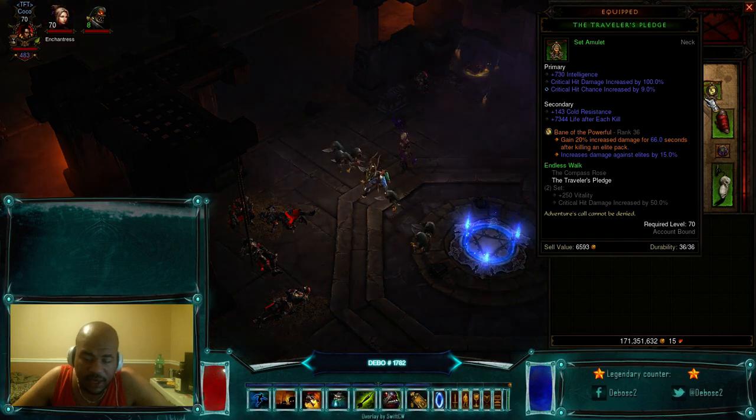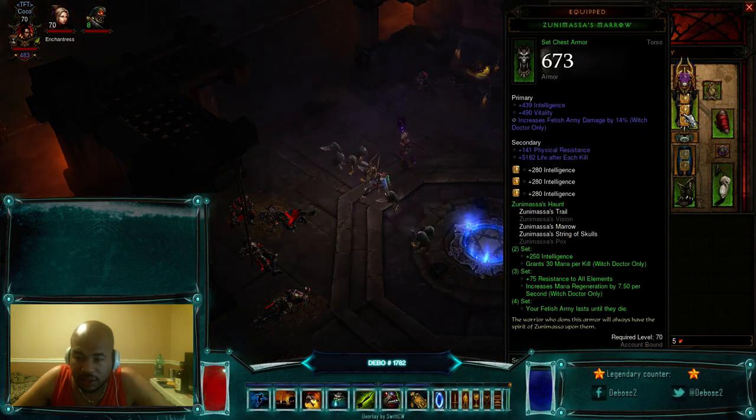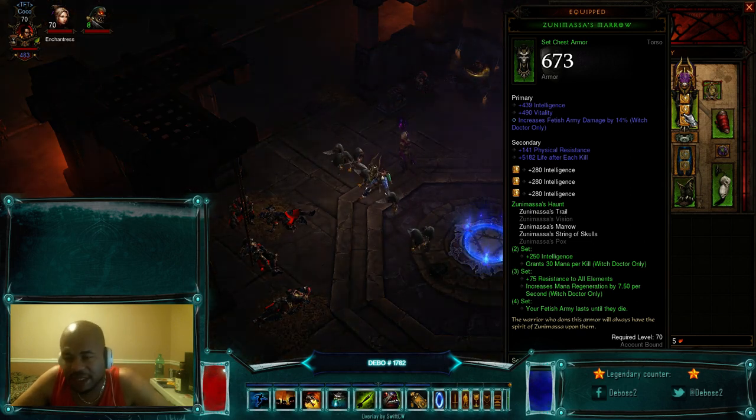A traditional necklace with intelligence, critical percent chance, critical damage, and socket is fine. The Zunimasa ring is pretty okay — I'd like the intelligence to be a bit higher, but 490 vitality, 439 intelligence, and a good roll on Fetish Army damage is more than enough.